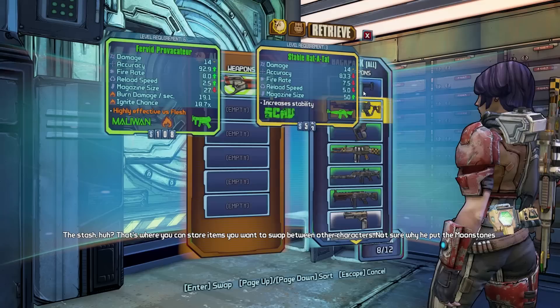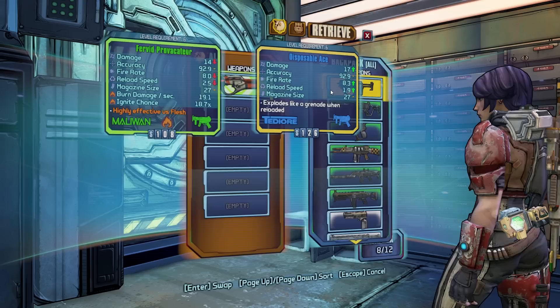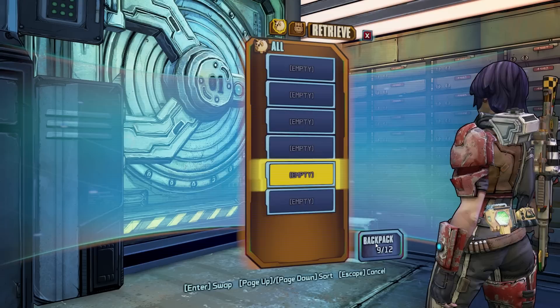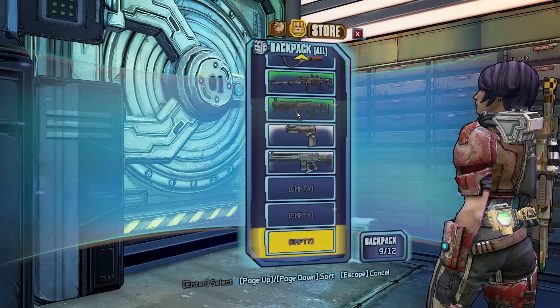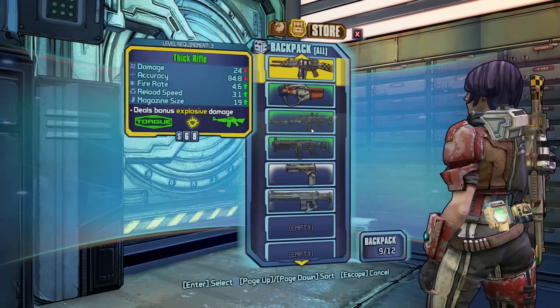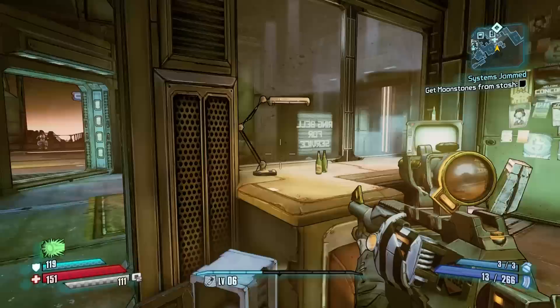You can have the gun, the owner doesn't need it. The stash — that's where you can store items you want to swap between other characters. Not sure why you put the moonstones there. Highly effective versus flesh. Let me think. I'll just put it there. Store. I really don't know if I want... I should have stored my audio log instead of selling it, but that's okay — it's just mainly sentimental. These things look awesome though. Fast scanning. I don't know what to store. I really don't feel like I have anything super awesome right now. Anyway, let's go back. Use this to see ya. Thank you.